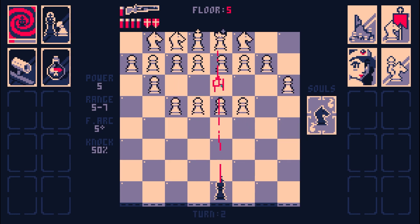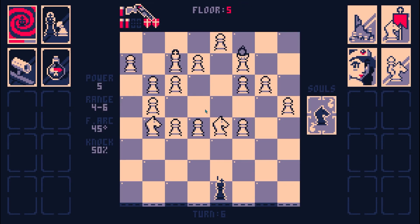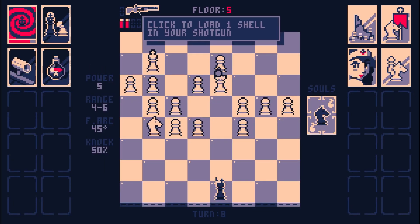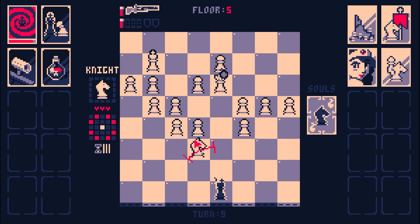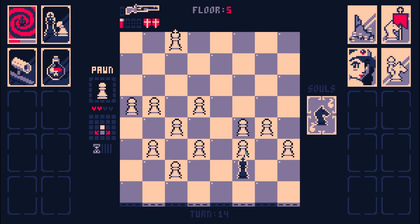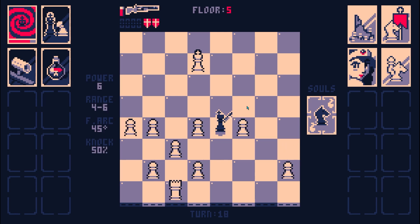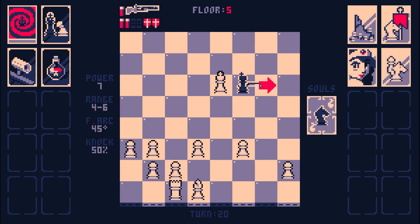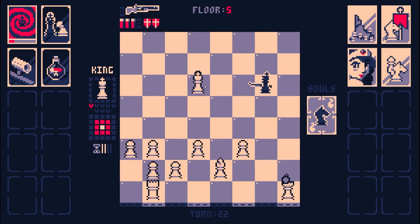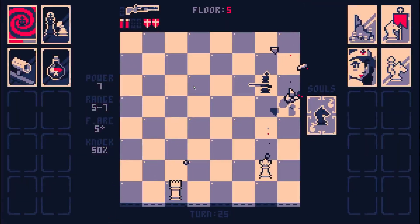That is a lot of pawns. Reload. Goodbye. And she can't actually hurt me here. I'm going to move right here and stop you from moving, because I'm kind of getting backed into a wall here. Time to go for the king. They're getting promotions now - this is not good. A queen. Reload. Boom. Got him. Bit close to the end there, bit close. But it's okay. There's a lot of pawns to go through.